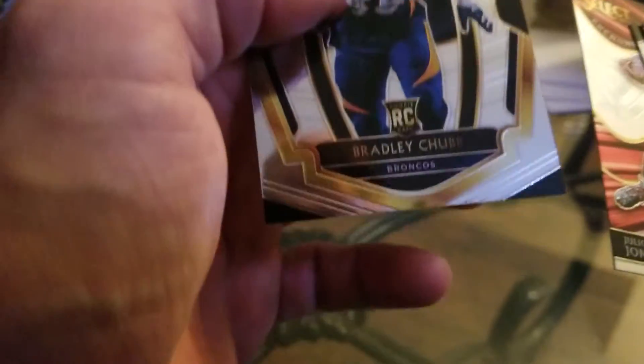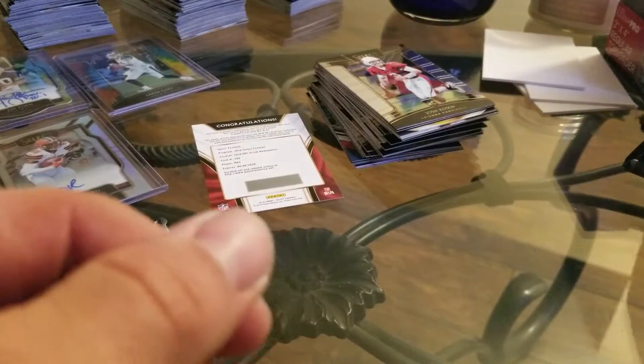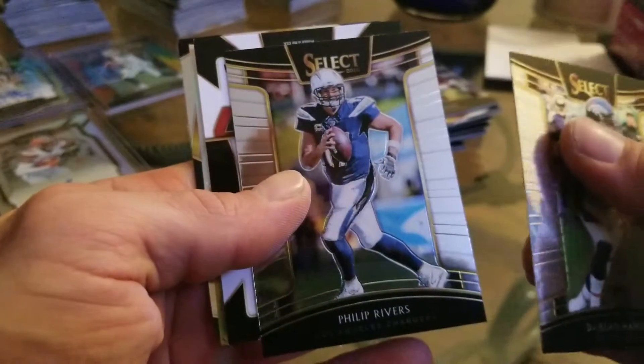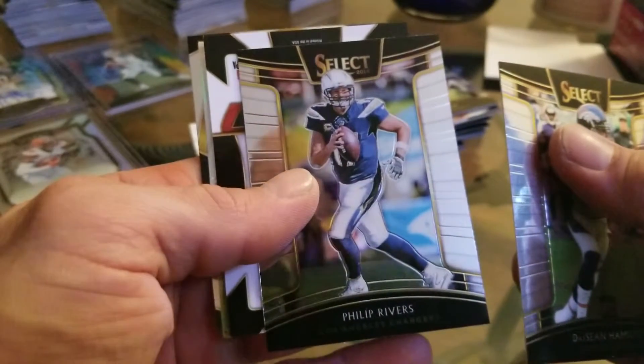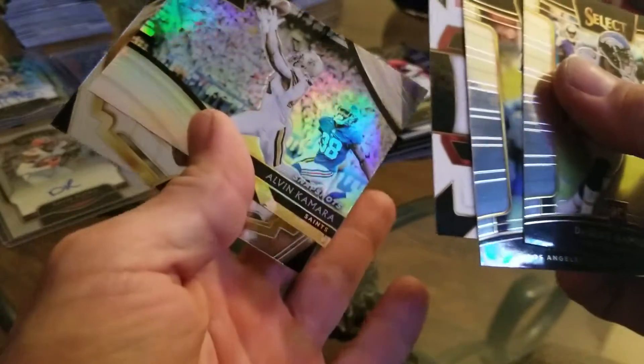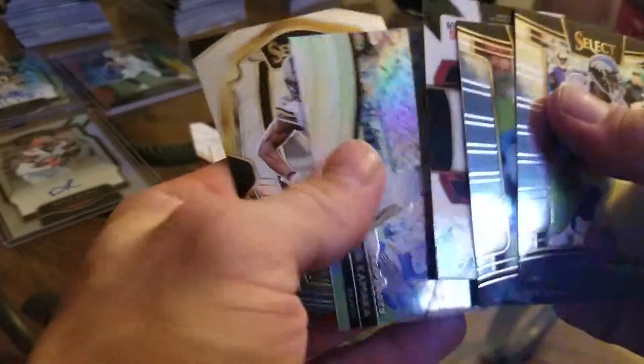Bradley Chubb — I am pulling every rookie card of this guy except for his autograph. Seems like every time I go to buy something, I'm pulling him. LaShawn Hamilton. We've got something here — Phillip Rivers. Got an Alvin Kamara Snapshots.